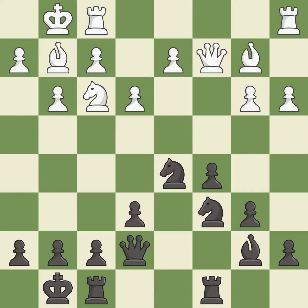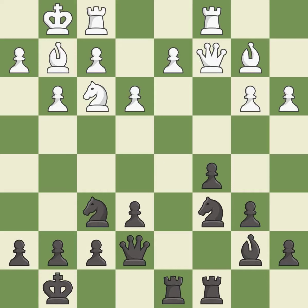The rooks can see each other now, allowing them to provide mutual defense — it is best. This activates a rook by developing it off of its starting square — it is excellent. This is a fair move — it is good.